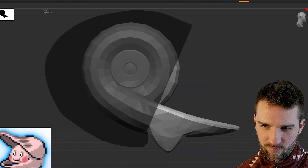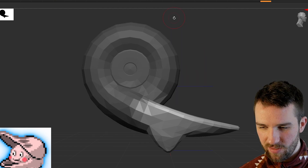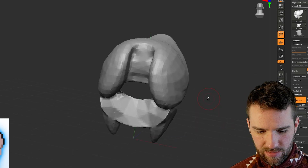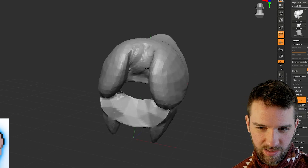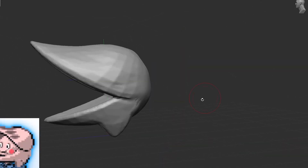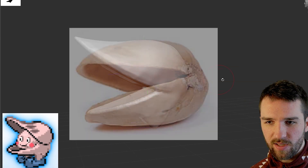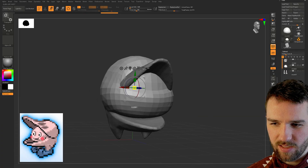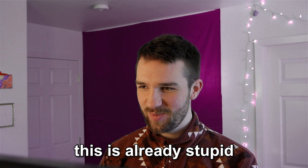And then we also need to get rid of the shell part of Shelmet's helmet. So let's just try masking this off like that and then delete it. Alright, let's Dynamesh this to patch up this hole and then do a little fixing here. Sweet — we have de-shellified the helmet. I think next we should put Mr. Mime's face up in there. Let's grab that and scale it down a bit. This is already stupid. I love it.